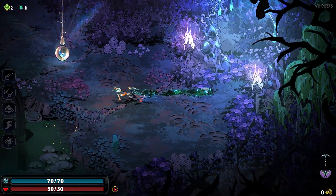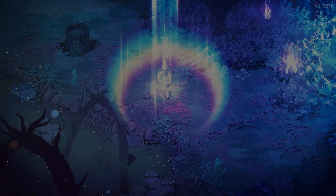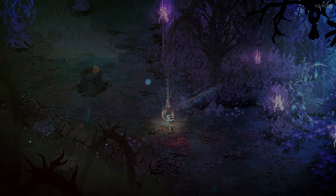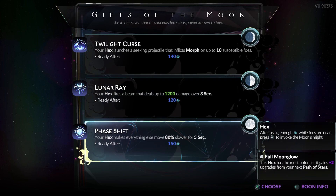Hey guys, we're back with Hades 2 with a new symbol — wait, great Titanus! Slow down, slow down. Yeah, that's the one we got. She's a mana-based thing, so it's basically an ultimate that you get.